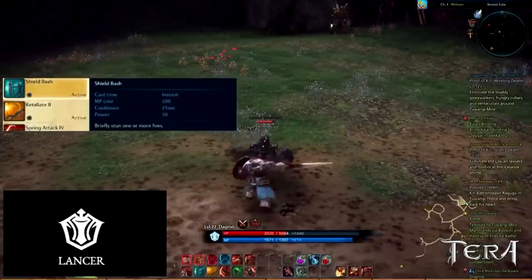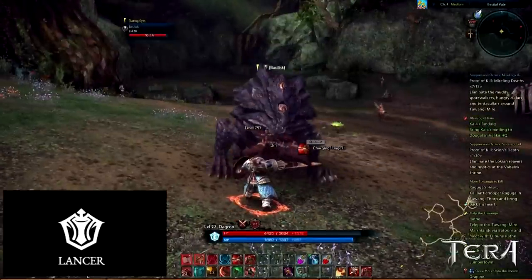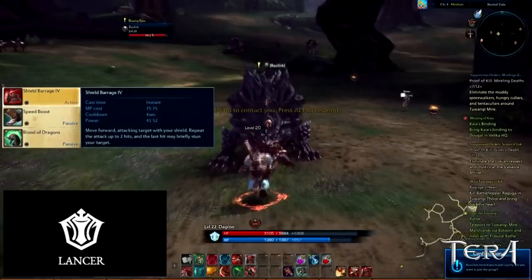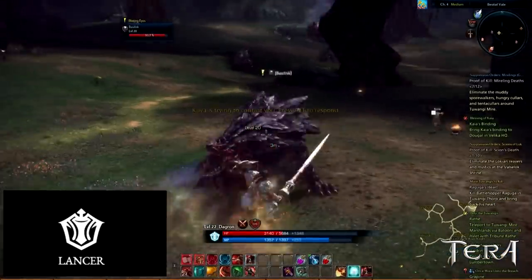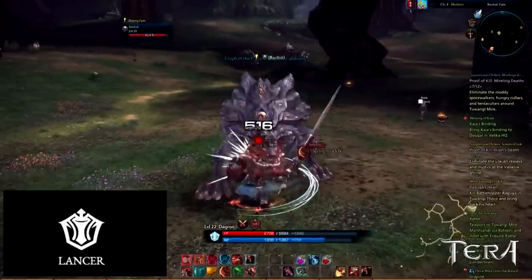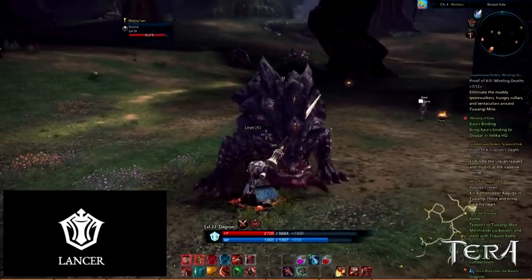The first ability is Shield Bash. Shield Bash, like most Lancer skills, is an instant cast ability that has a 25 second cooldown. Shield Bash briefly stuns your target. The second ability that can stun your target is Shield Barrage. The catch is that it doesn't always immobilize your target. Shield Barrage has an instant cast with a 4 second cooldown. This skill causes the Lancer to move forward, attacking your target with your shield. This attack will repeat up to 2 hits, and the last hit may briefly stun your target.